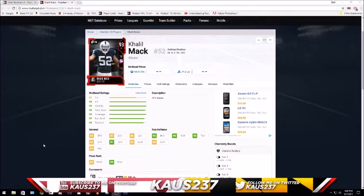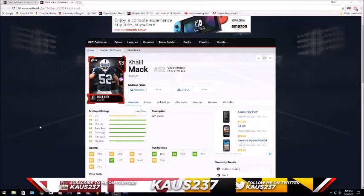Mack has pretty good stats — 93 tackle, 82 strength. He could be stronger, but it's still a pretty good card. I don't know if it's worth doing 16 of the sequences unless you're planning on doing eight of them for Sean Taylor anyway.